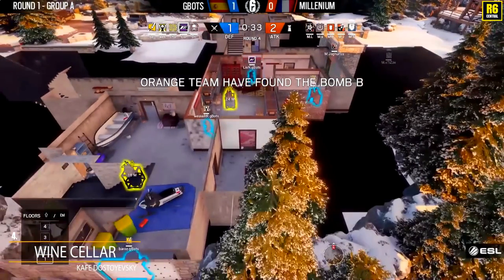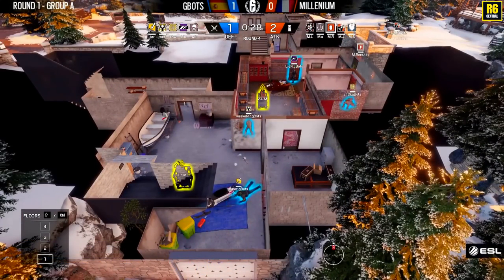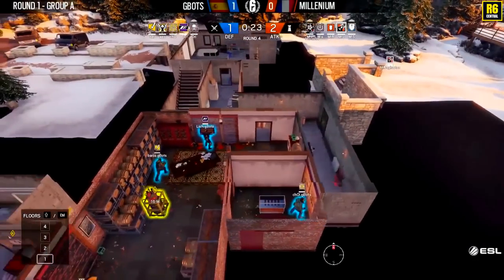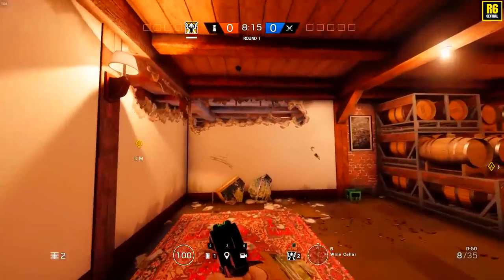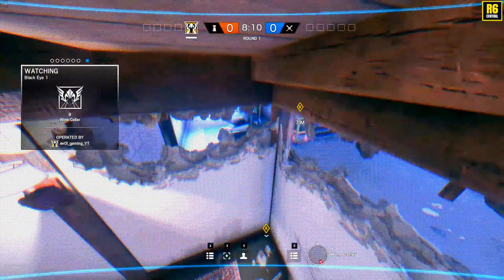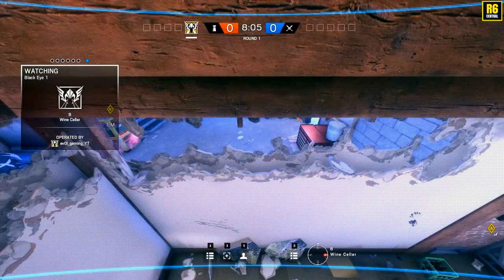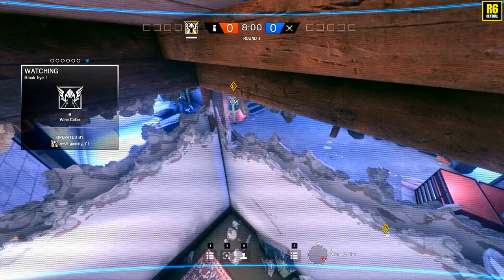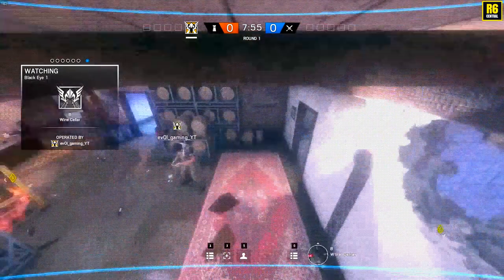This time Millennium once again have all the breaching — they have the Montagne but can they keep him alive? This is a very creative camera: they shot away the top part of the wall and threw the camera up. From one camera you can keep an eye on the snowmobile, see if someone is coming down the stairs, and see inside wine. A very smart way to get a 360 view of both objectives.